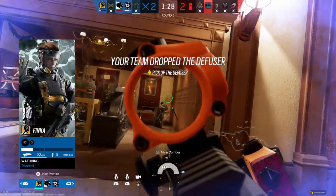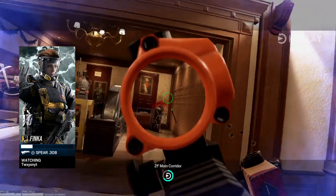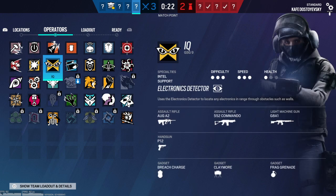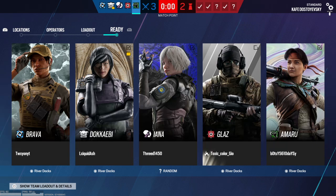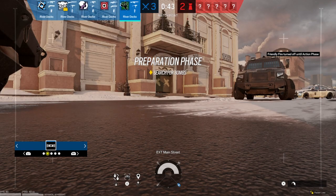The diffuser is now secure. Schiff is now secure. Need to use your drone to locate a bomb.